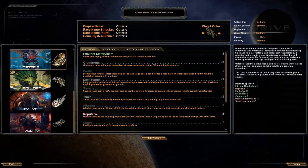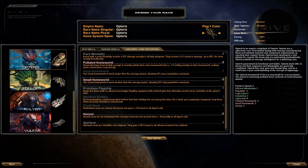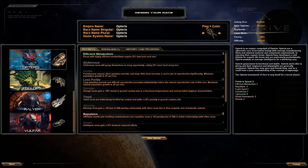We're going to play as the Opteris and I'm going to do a little bit of configuration. I'll take Polluted Homeworld because, to be honest, Polluted Homeworld makes it so that you have to colonize quickly and then deal with resources and spreading them over large distances, which isn't fun early on in the game, but much better later on. We're going to go with Epic and Abundant, 7 opponents, normal difficulty.